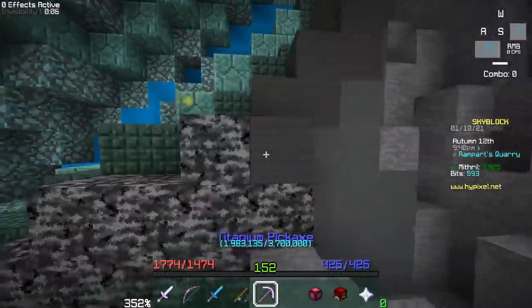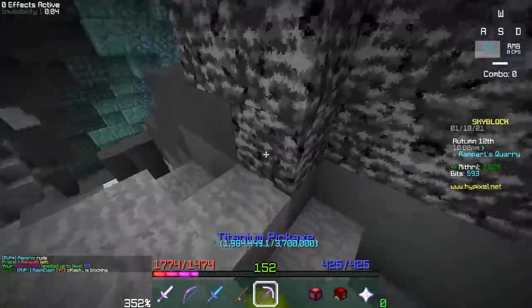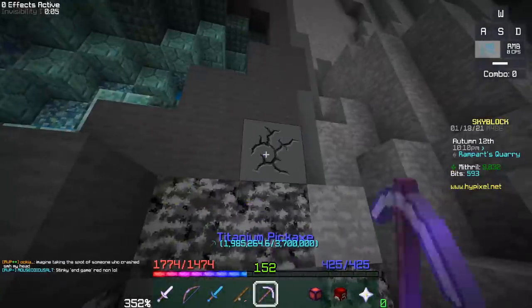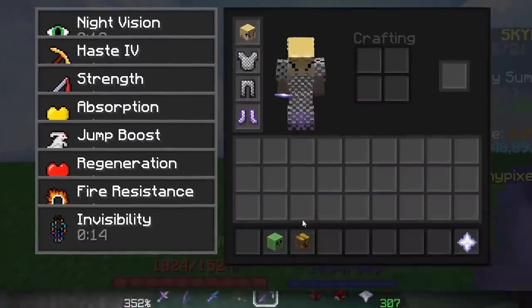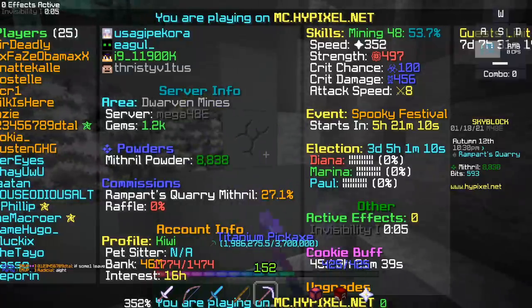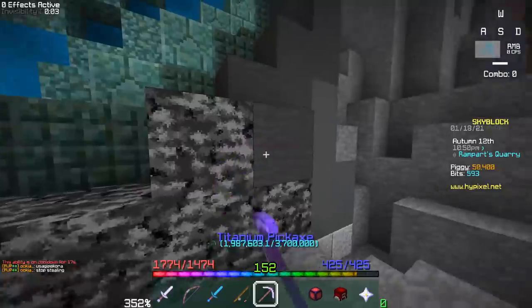The slime hat exploit — anyone who's been around will remember this one. The slime hat negates knockback when you wear it, but its stats are garbage so you have to sacrifice your head slot. The exploit worked like this: you'd wear the slime hat, then swap it out for another head item like a piggy bank or power orb all in one click, then switch back to a normal helmet the same way. This would give you anti-knockback without the limitations of the slime hat's crappy stats.